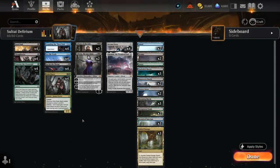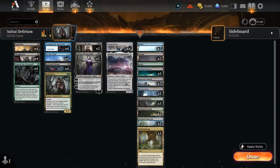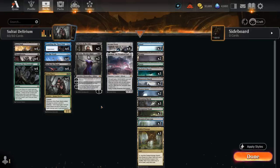Hello and welcome to another Explorer gameplay video. Today we're taking a look at my Soul Tide Delirium build, a deck I've been working on for quite some time, even before we got Battles on Arena. I thought I would wait until after March of the Machine to see if I could add an extra card type, since delirium tries to get as many card types in the graveyard as possible. It turns out we didn't get any useful battles to add, so I'm kind of back to square one.